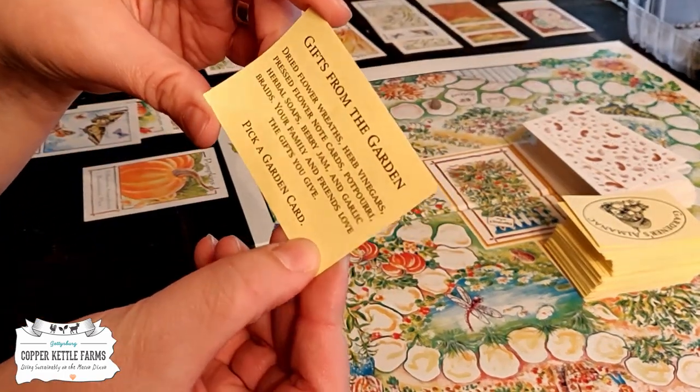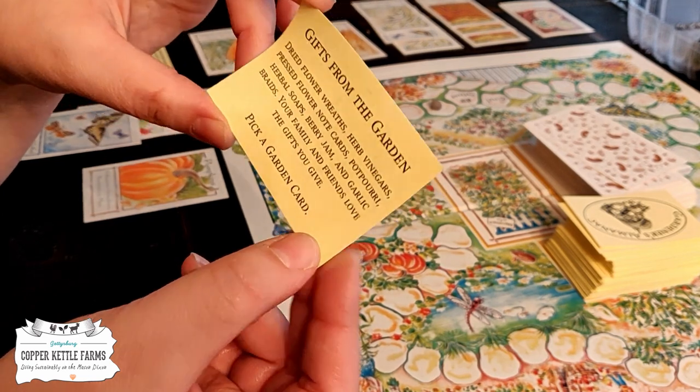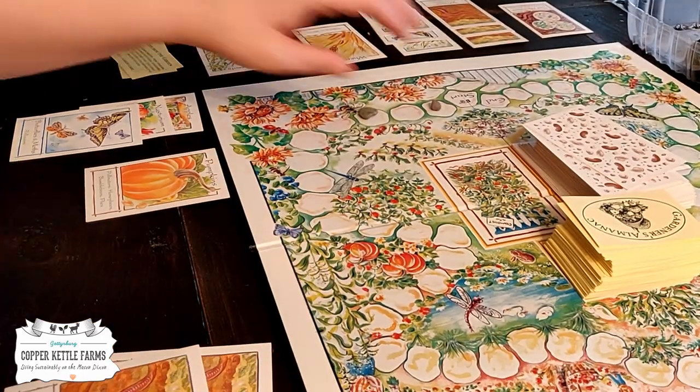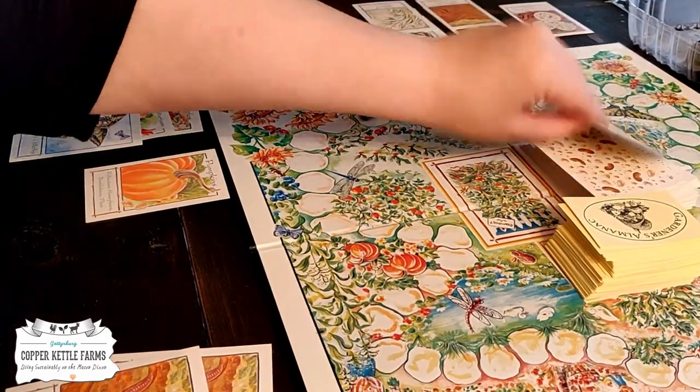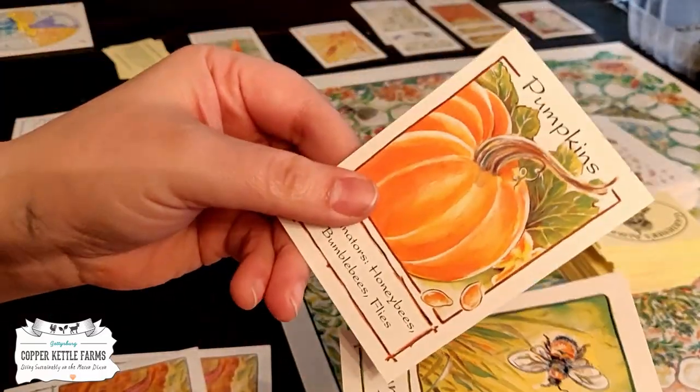Gifts from the garden — dried flowers, wreaths, herb vinegars, pressed flower note cards, potpourri, herbal soaps, berry jam, and garlic braids. Your family and friends love the gifts you give. Pick a garden card. And I'm going to get some bumblebees, which will help pollinate my pumpkins.